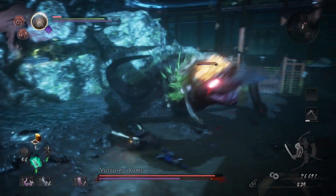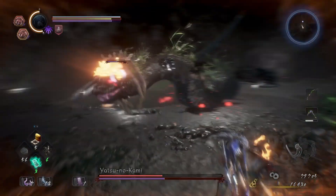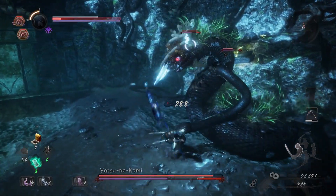Also, Yatsu will slam his tail around him defensively when the player is in close proximity to the boss. If you look for specific damage windows in the fight, though, it's unlikely you'll see this move much, as the times you will be damaging the boss will be when he leaves himself most exposed.